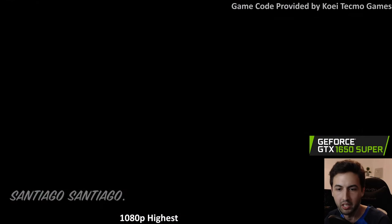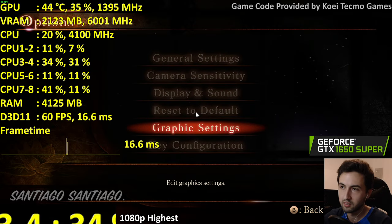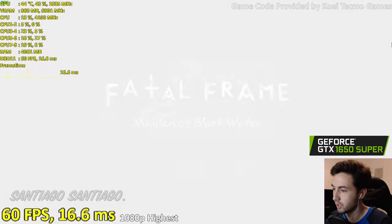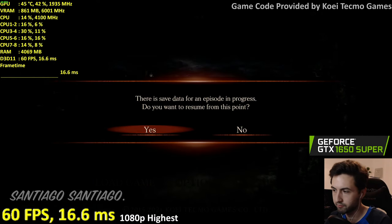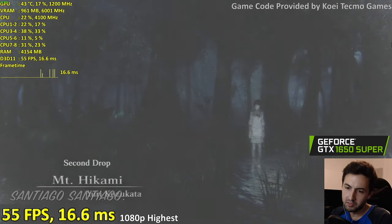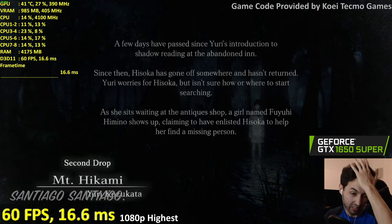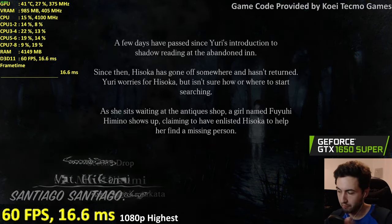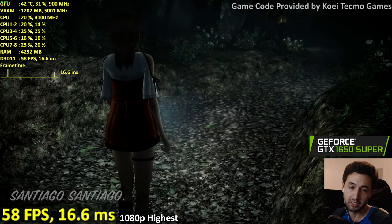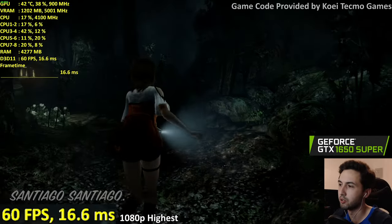Everything on high, 1080p highest — that's it. On the 1650 Super at 1080p: 60 frames, no issues whatsoever. I mean if the 1050 Ti could do it, so can the 1650 Super.